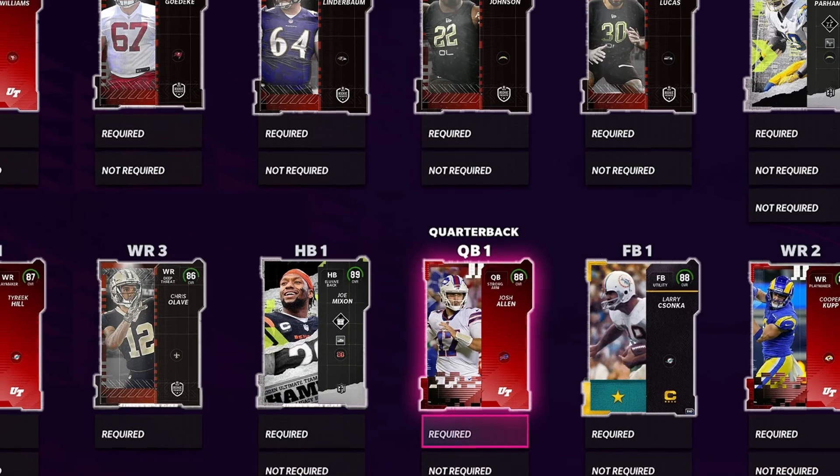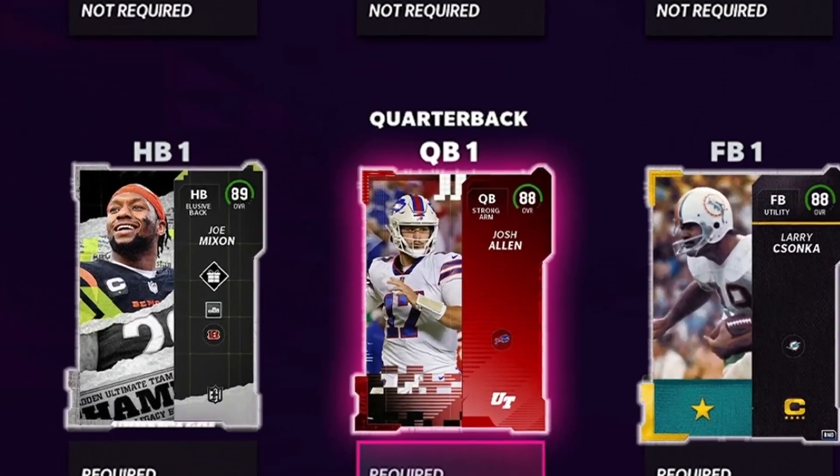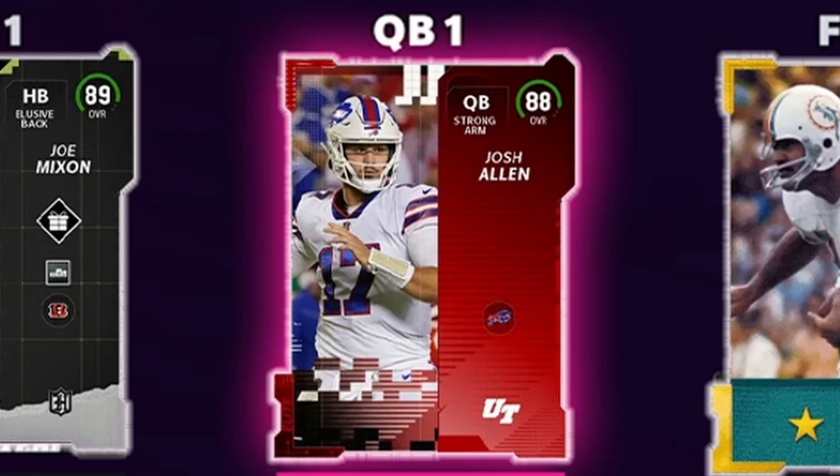Starting it off with Josh Allen — 89 throw power, the highest throw power out of all the quarterbacks released, plus 80 speed. Strong arm archetype, he's going to be an absolute stud.